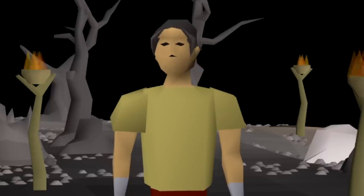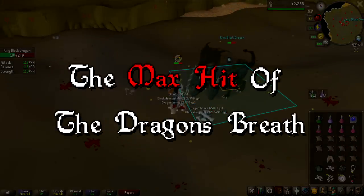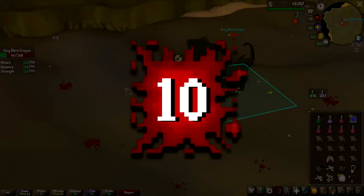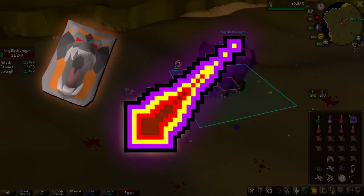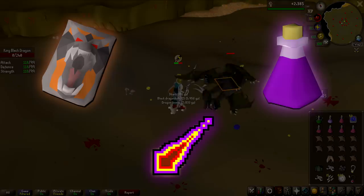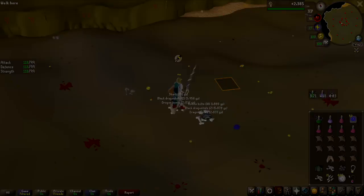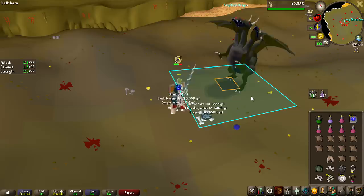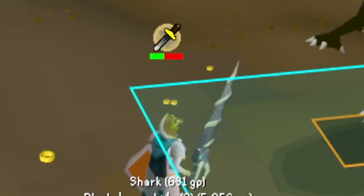The King Black Dragon is indeed a dragon, and that means we need fire protection against his breath. The max hit of the dragon's breath is 65, but can be lowered all the way down to 10 damage. This can be done using three different tools: the dragonfire shield, Protect from Magic, and an antifire potion. However, you only need the dragonfire shield and an antifire potion active to take 10 damage, which allows you to use a different protection prayer than magic.